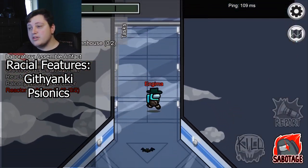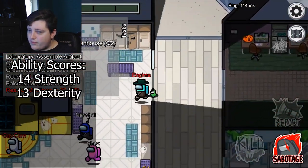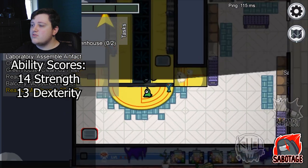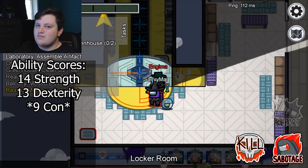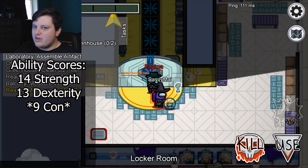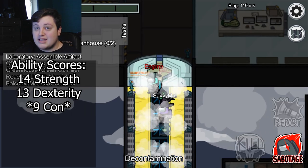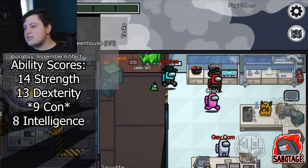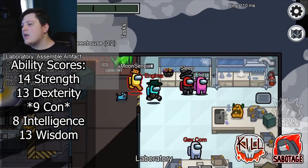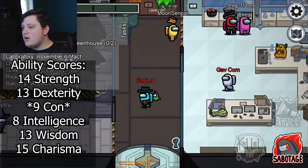For the ability scores, we have a 14 in strength, 13 in dexterity for multiclassing, 9 in constitution. The impostor dies really easily in space, but if you're going to actually play this build, 9 constitution is not really recommended — I would dump some other stats. Intelligence is an 8, wisdom is a 13 for multiclassing, and we have a 15 in charisma to pull off those deceptions.